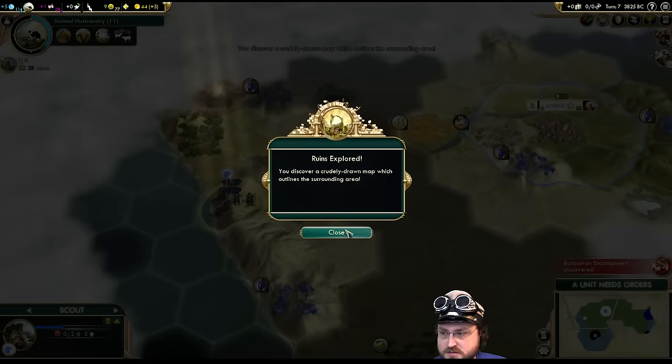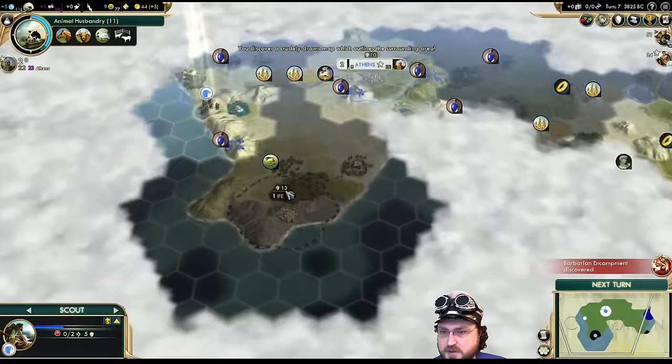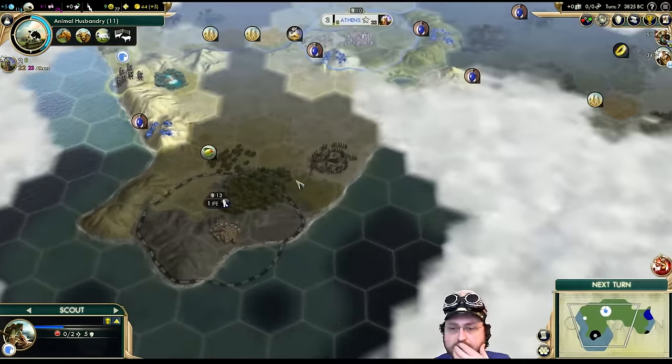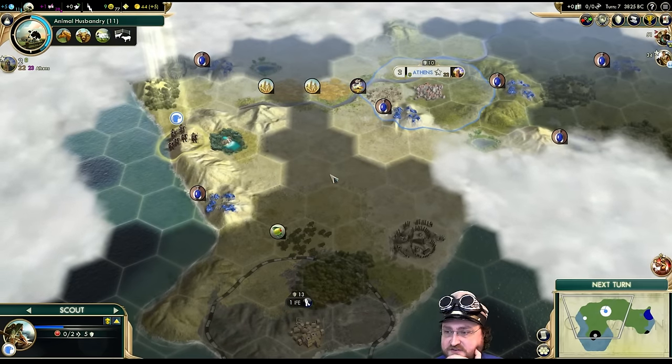Let's get this goody hut right away. The map's not great but it's okay. We got Ify down in the south with some olives — I want olives all of a sudden. We should go and meet them for the boost of gold and faith.